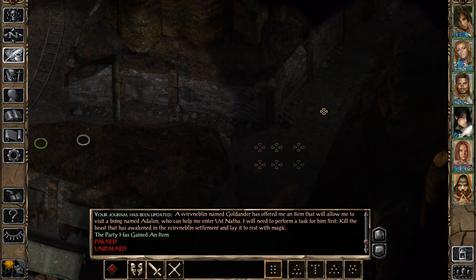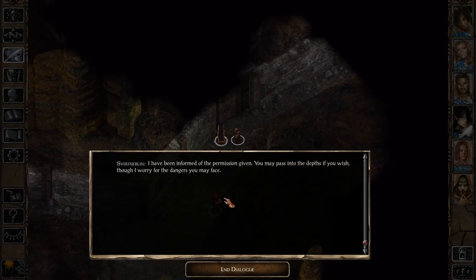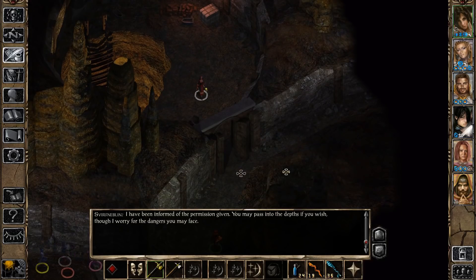We're of course not going to do any of these things - we're just going to deal with that demon. He also gives us a Stone Shaping scroll that we'll be able to use once the beast is dead to make the earth collapse on that rift, making it safe for the gnomes again. This guard is going to know we have permission to pass now - he'll open the door and this is going to be our battlefield where we'll be able to summon the demon. The other passage is just a dead end.